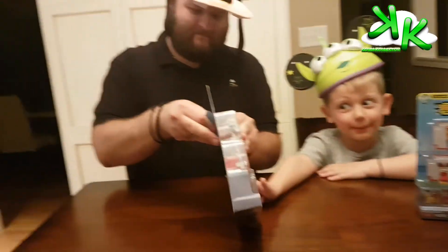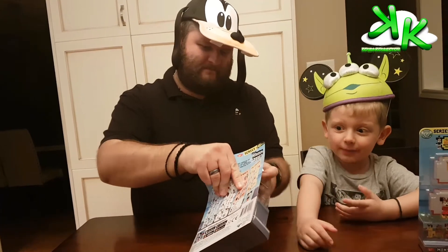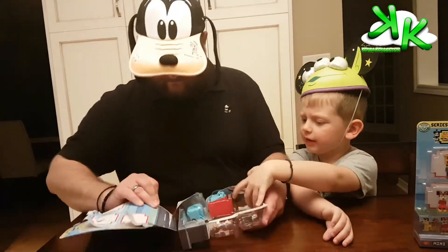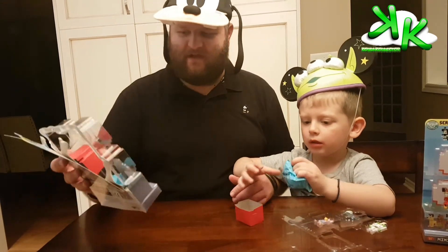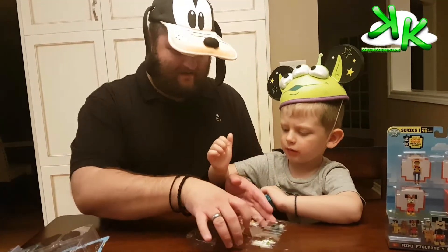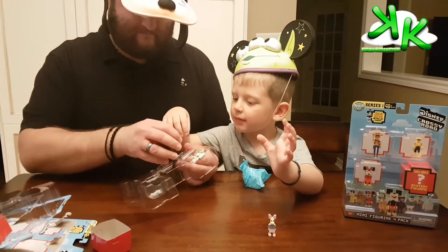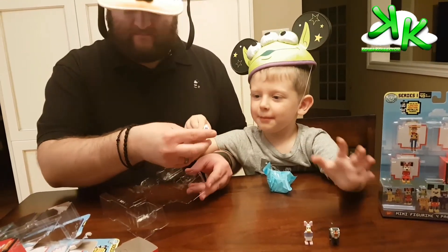We wonder who's going to be in here — we don't know. This is our first pack. Each pack comes with three characters that are visible and one mystery pack. So let's get to the characters first: Daisy Duck, Rafiki, and Buzz Lightyear.